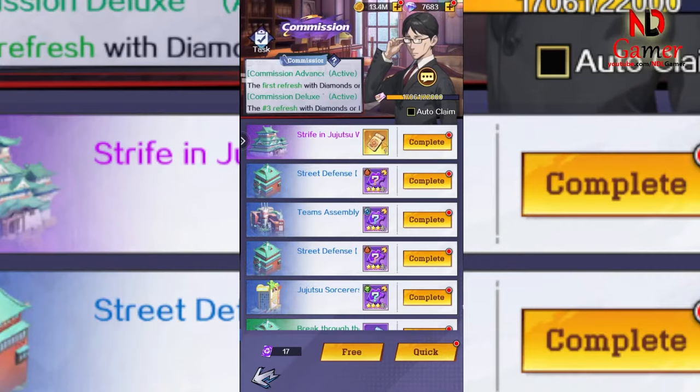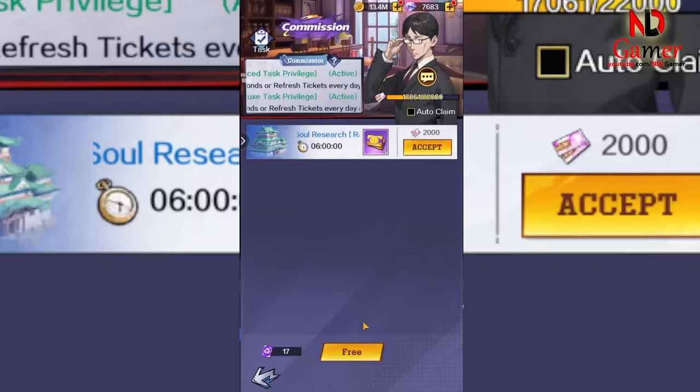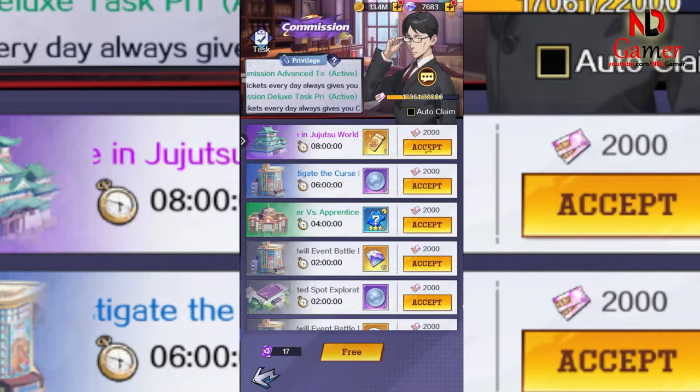Firstly, you can earn it in the commission area. Just keep selecting until you get the summon item, then you can stop.